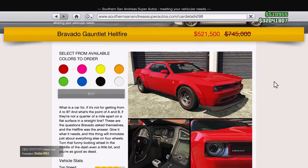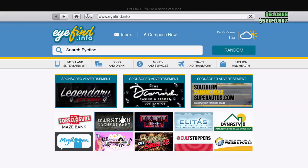For our final vehicle sale, heading over to Southern San Andreas Super Autos, we have the Bravado Gauntlet Hellfire. A lot of people love this vehicle — it must be a staple for muscle car fans because I see people driving these all the time. It is quite pricey when it's not on sale, so for 30% off I highly recommend picking it up to add to your collection.